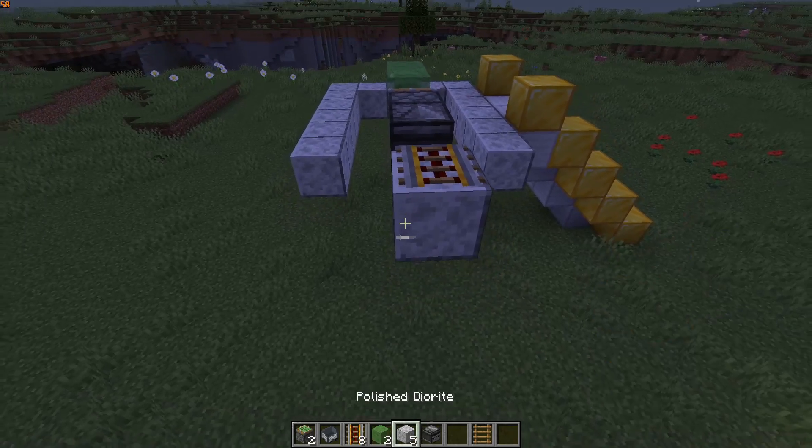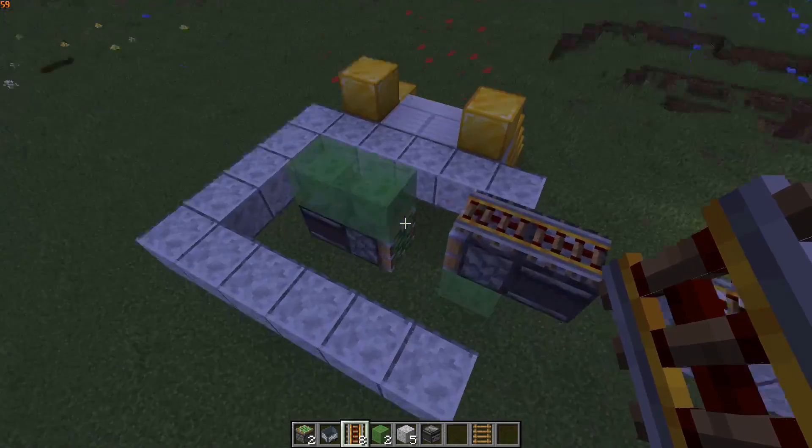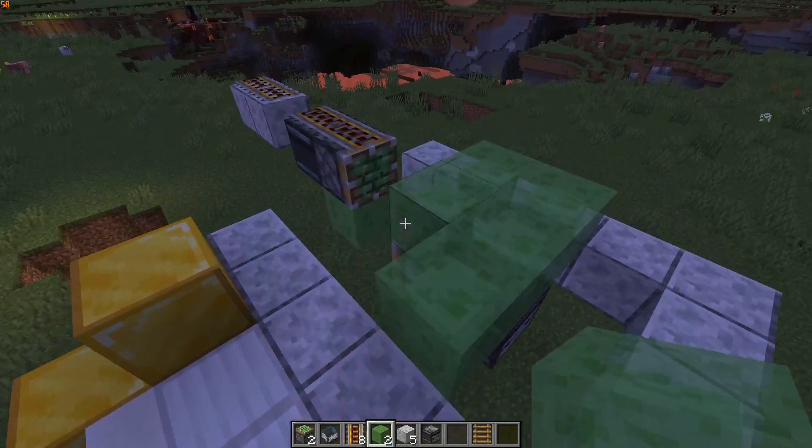Next, you just need your powered rails, another block, more powered rails, two more blocks as such, and just to be safe, I'm going to put two more slime blocks on either side of this, just so I don't fall out.